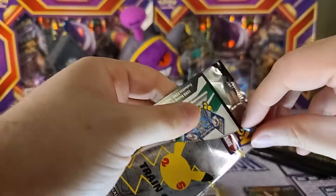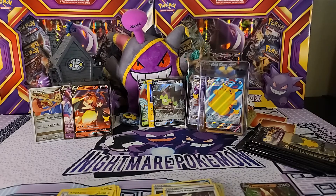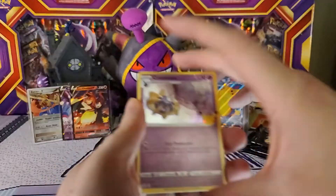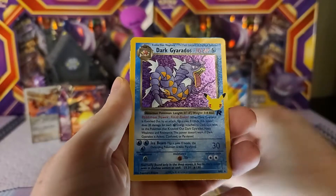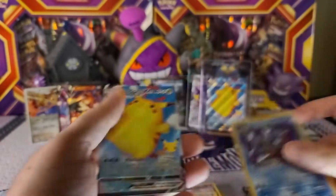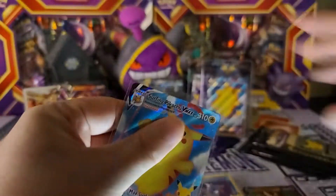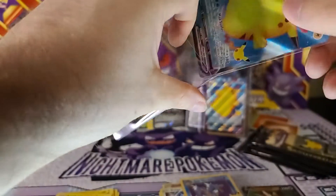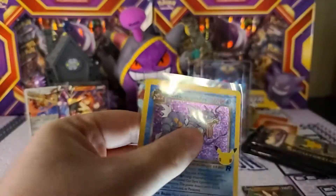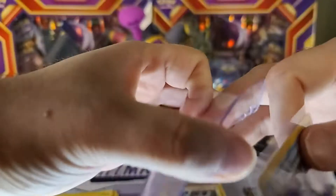I think these might also be part of the issues I've heard people talking about with packaging errors, because it looks like we're getting those code cards up front instead of in the back. We got a Cosmog, Dialga — oh, Dark Gyarados! Beautiful Team Rocket card — as well as Surfing Pikachu again, so we got a double hit there. That Surfing Pikachu and the Dark Gyarados from Team Rocket — still beautiful beautiful cards. The centering is actually not too bad, though it's a thicker card for the Dark Gyarados.